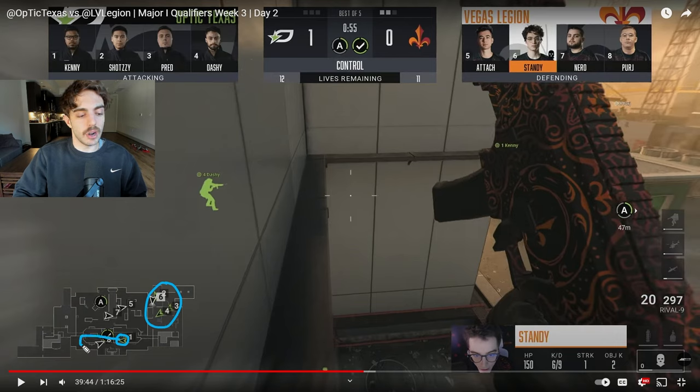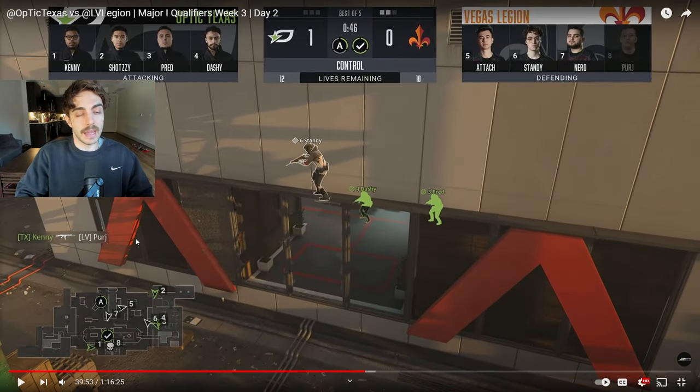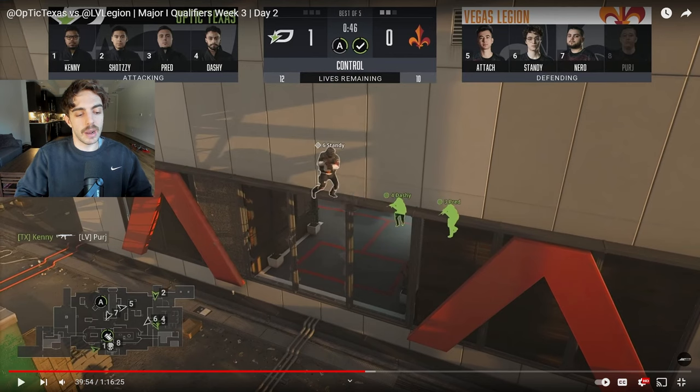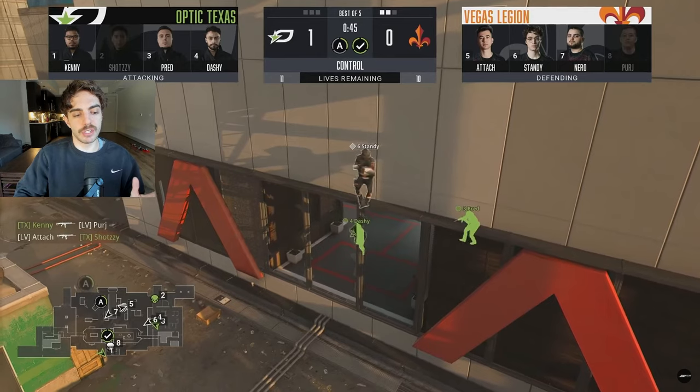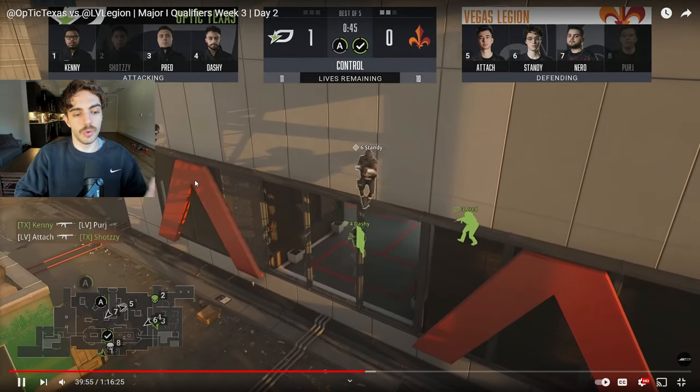Kenny makes his play going toward their underground stairs, killing the guy at the top propane tank. He's creating a gap in Vegas's setup — now he's a threat on the other side of the map. They need to account for him and kill him to focus on the rest of our team. You see the play he makes and the rest of our guys waiting for an opening. He gets the opening on Purge at top propane. As you'll see the arrows for Vegas, they're both turning toward number one, Kenny, trying to find him because he's a threat on the flank. This creates a distraction for the rest of our team to start getting out of these windows.